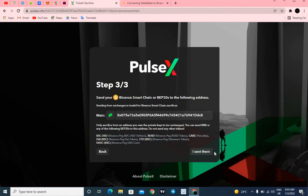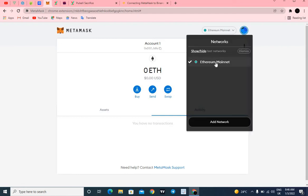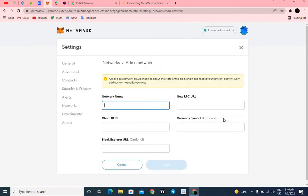Head over to your MetaMask — as you can see it's showing Ethereum Mainnet. For this tutorial I'm starting fresh so everyone can follow along. We need to connect MetaMask to the Binance Smart Chain. Click on the dropdown icon — we only have Ethereum network here right now — so click on Add Network.